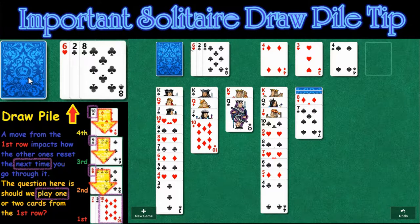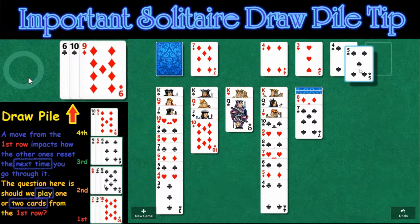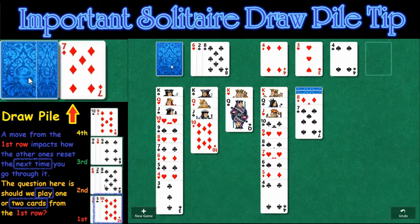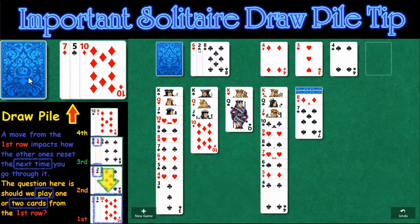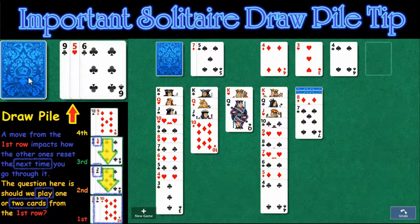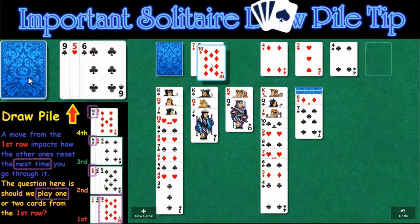Because this 6 of hearts is going to be at the very top of that pile. Versus if we were to pull two cards and pull the 5 of spades, then the next card at the top of the pile is going to be the 2 of clubs. That 2 of clubs is a really bad card because we don't have the ace of clubs out there, and it kind of bottlenecks us even more. So in this circumstance, what we're going to do is just play this 10 of diamonds right here off the top.